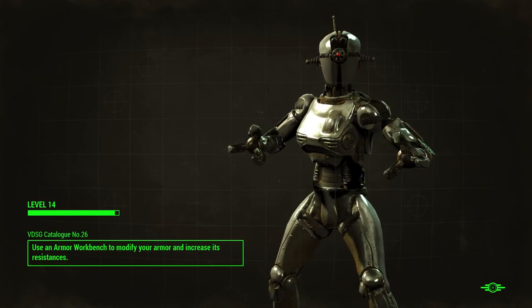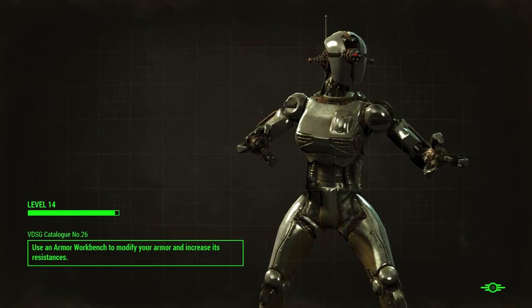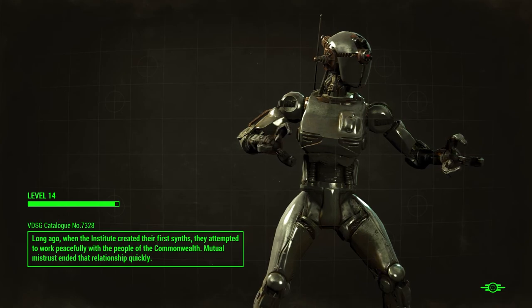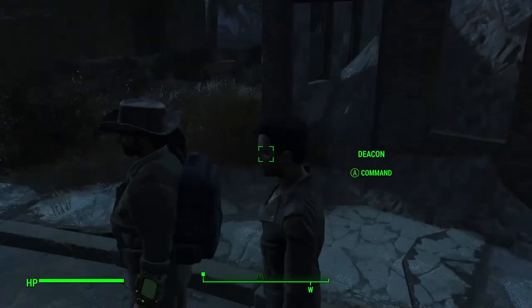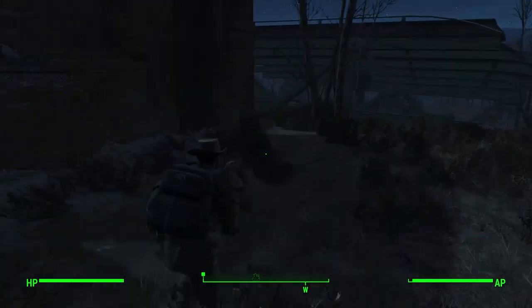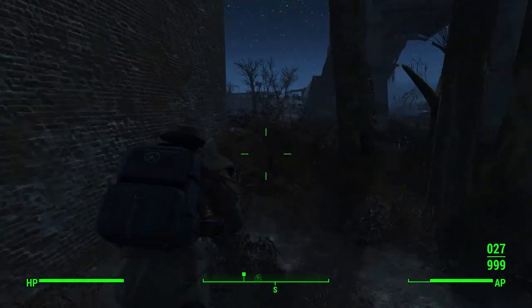Assaultrons — I don't know what it is about Assaultrons but they look freaking badass. That's why I like Ada. She's all messed up and stuff, but I like to completely make her into an Assaultron. She is an Assaultron, but I like to fully build her out that way, if that makes any sense whatsoever.